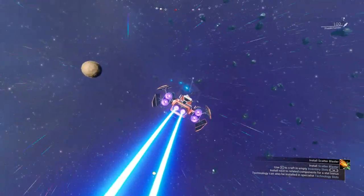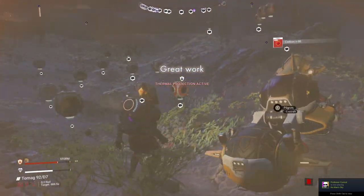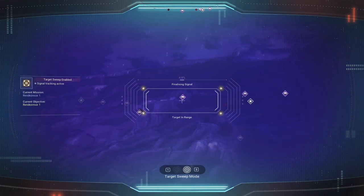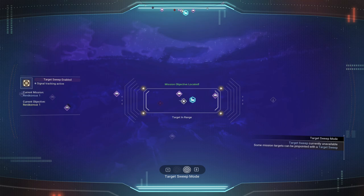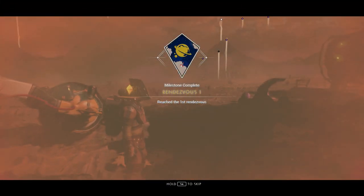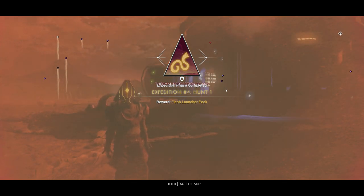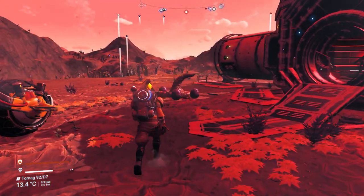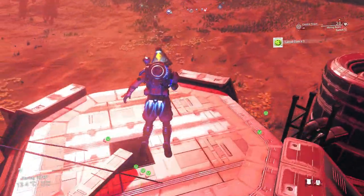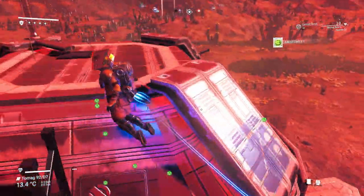Let's go to the rendezvous spot now. If you don't see it, go to the expedition tab, press on the rendezvous spot and it will direct you there. Use the Pilgrim exocraft to move around — there's a lot of hostile fauna on this planet that can kill you fast if you're not upgraded. When you arrive and collect your rewards, you will see whispering eggs around you and you need to collect 16 of them for another milestone. If you can't get all 16 here, each rendezvous spot will have whispering eggs so you can get the rest on the next one.